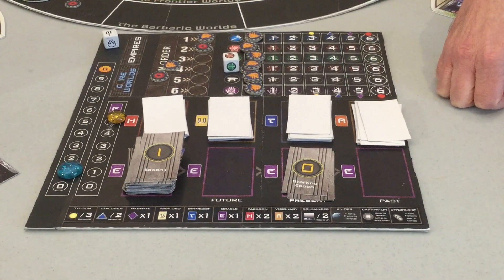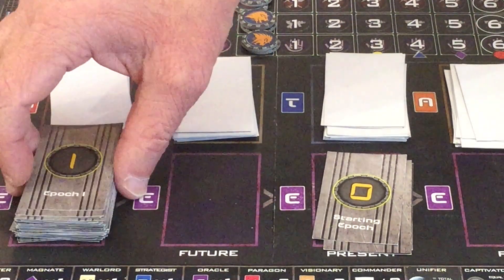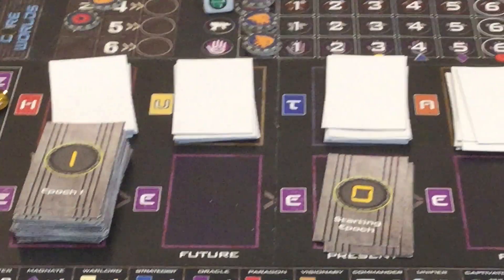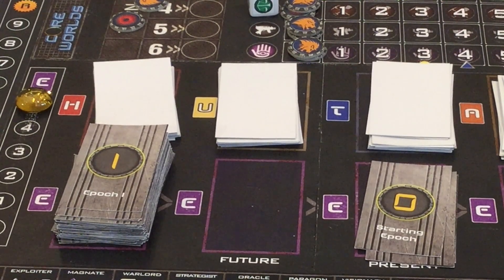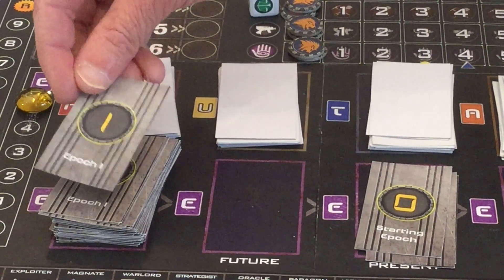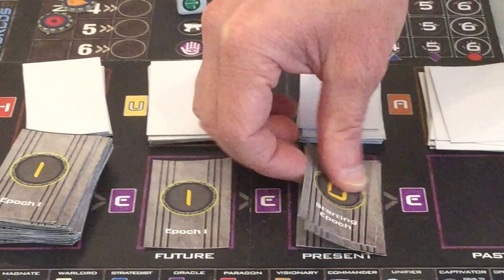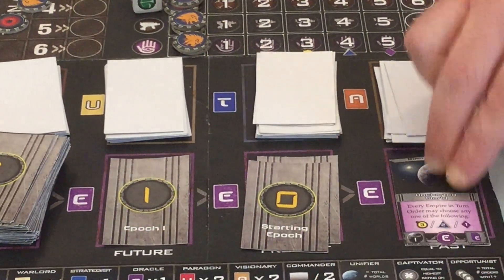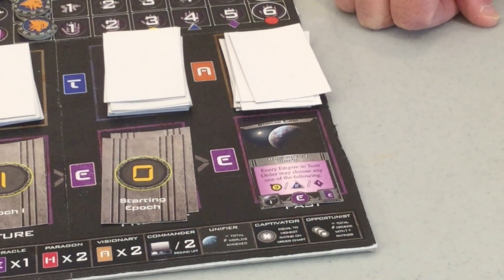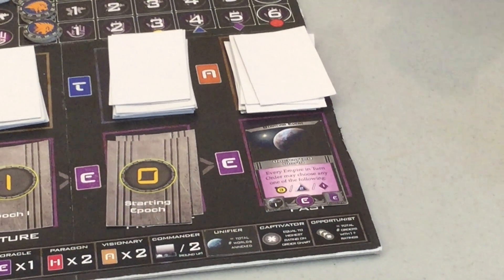At the very beginning of the event phase, we would normally discard cards from the top of this stack equal to this number, which is five, but we don't do that in the first round. So we proceed to seed the first event. Neither Norman nor I know what this is — it's an Epic One event. I put three random starting epic events here at the start of the game. We flip this one and it's an Uncharted World event that says every empire in turn order may choose any one of the following: three energy, two materials, or one prestige.